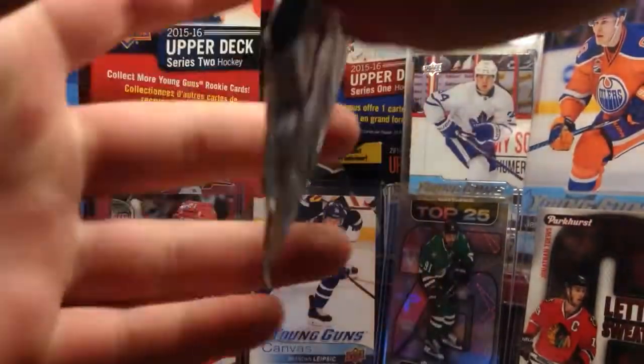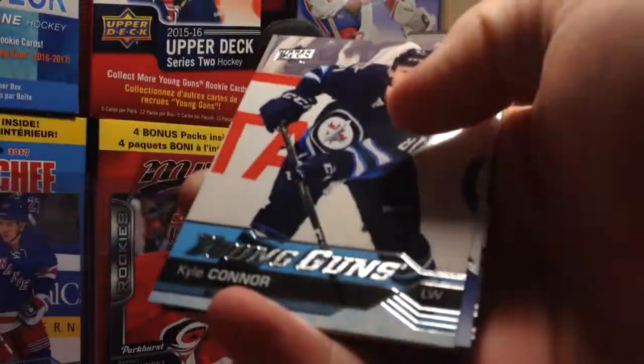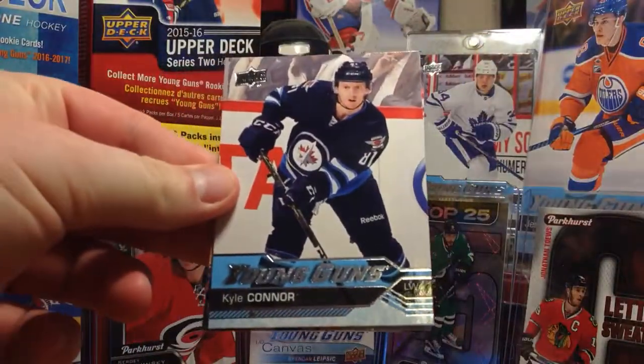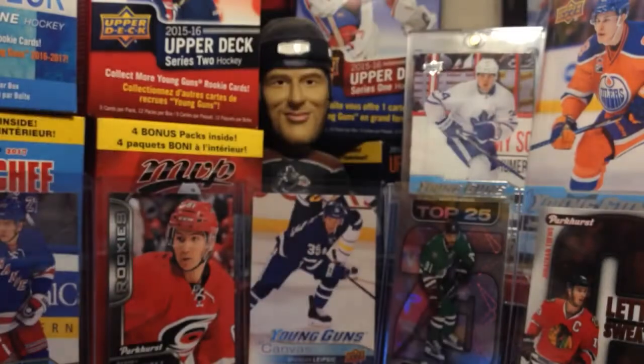First pack. Canvases aren't guaranteed in here, but there's a pretty good chance of getting them. First Young Guns is Kyle Connor. Kyle Connor. And base.